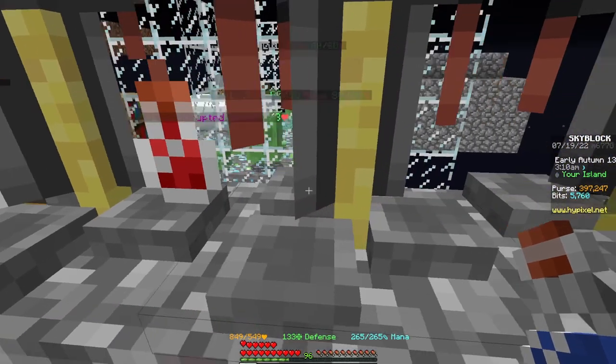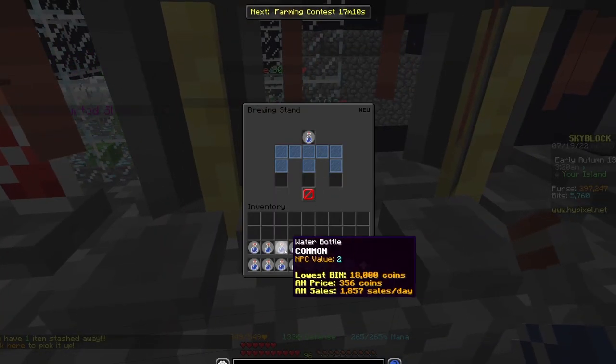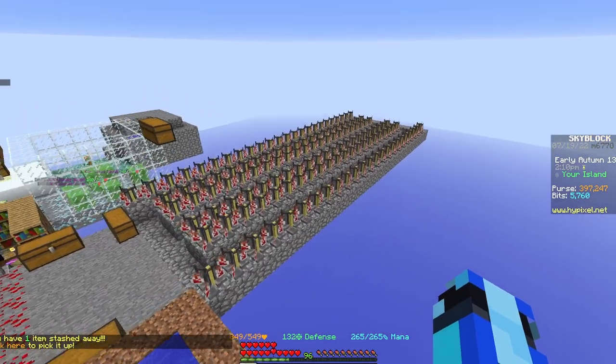Take your water bottles and put them into the brewing stands. Do that for all of your brewing stands across your island so that it looks like this.